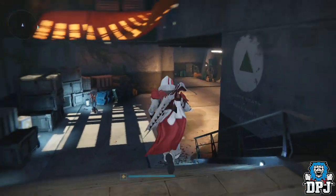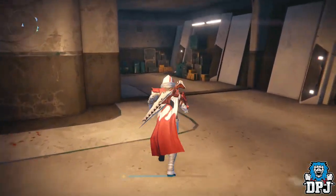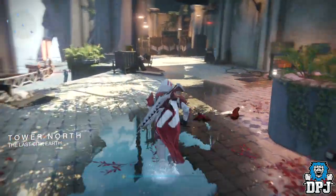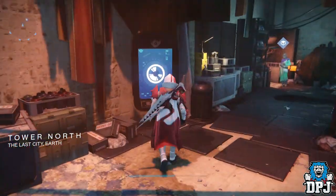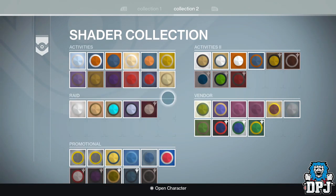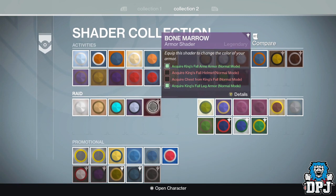It only appears once you have obtained at least one piece of King's Fall raid armor. Now that is a little suspect — it really is. It makes you think what else is hiding inside of these vaults that ain't unlocked until we get a certain clue. Makes you think, it really does.